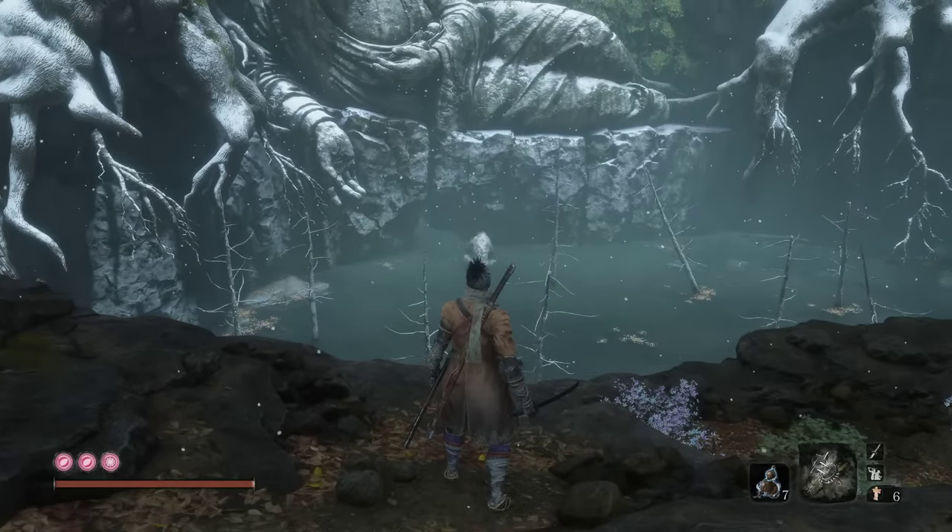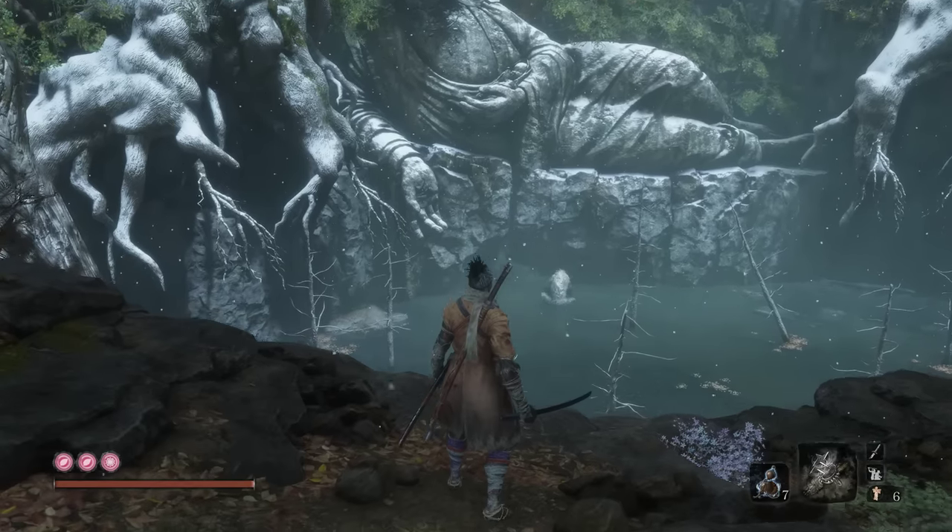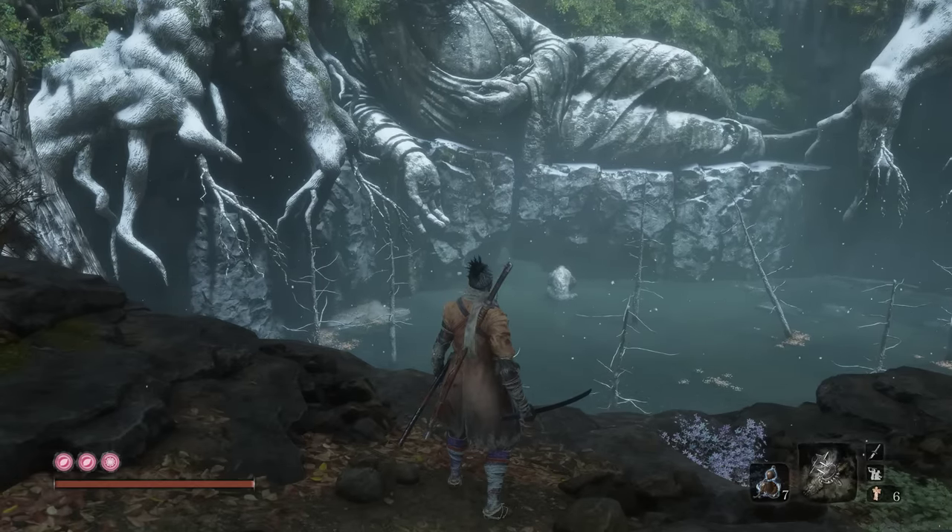And then we have a boss over here — good old Guardian Ape, which is pretty hard, I would say. You can fight this guy right now, but I would very much recommend holding off for now. Because before we fight him, we're going to get at least one more memory, and quite a bit more vitality and posture. He's definitely very hard. Right past him, in that little cavern, is the White Lotus that we need. Think of him as a key progression boss — he drops some memory and all that jazz. So we're going to save him for later.